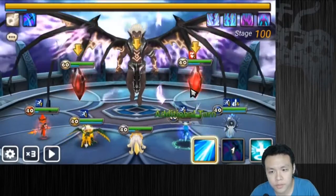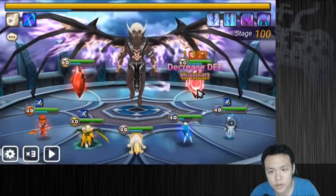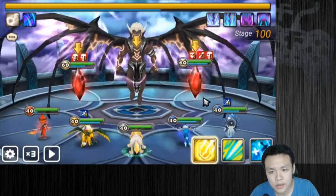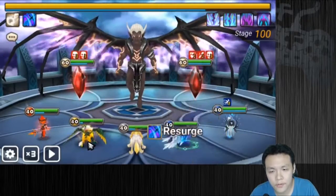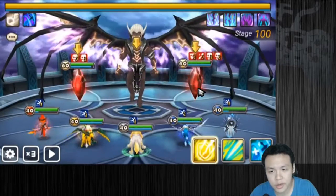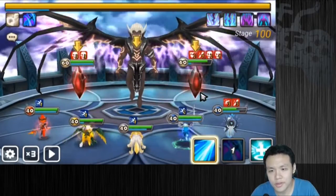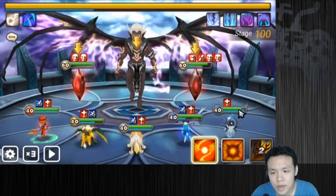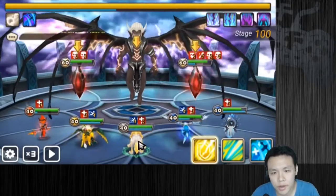I'm going to buff the team and we're just going to start working on this tower. There's no real way to take down this tower without DOTs, actually there is if you have some sort of attack based on enemy's max HP. I use that to heal Theomars back a bit. I kind of regret bringing Belladon for this fight.